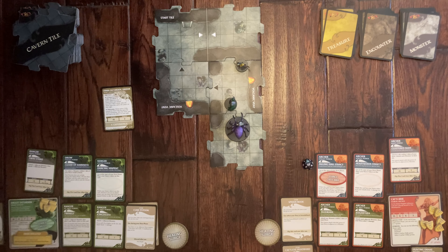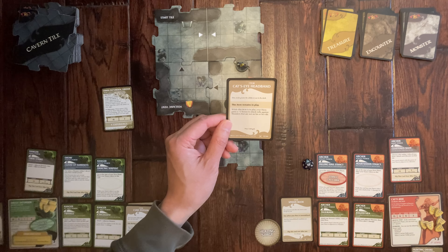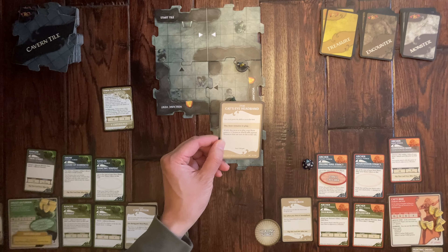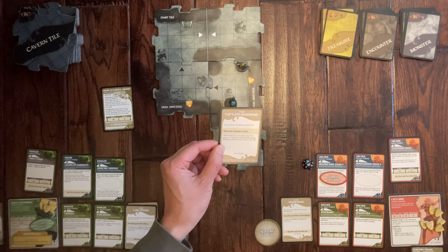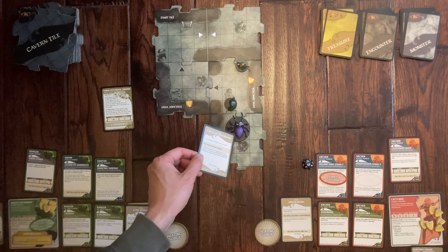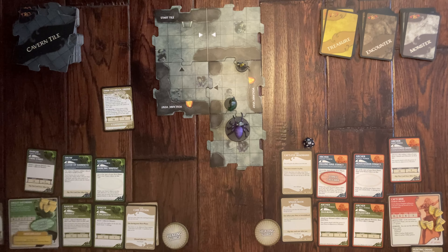What treasure did you get? Cat's Eye Headband! This circlet grants the ability to see in the dark. While in play, your hero gets a plus two bonus on attack rolls against monsters not on your tile. That's a super helpful bonus when enemies are on different tiles. You're always so lucky.